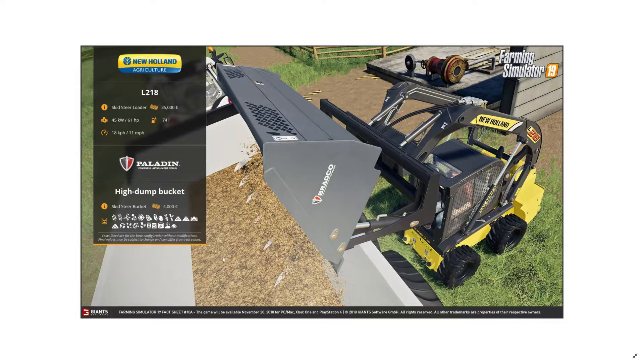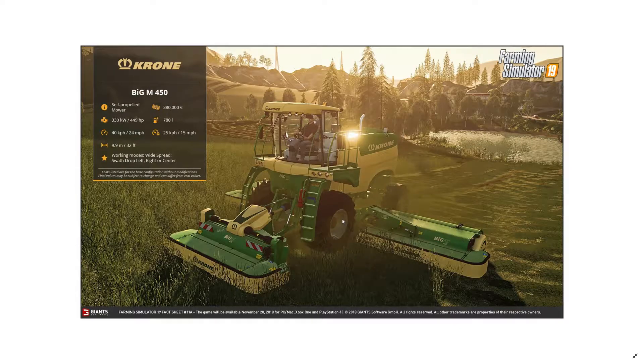New Holland skid steer loader at 35,000 euros — really good price. It comes with attachments: bale grab, bale spike, pallet forks, manure fork, bucket, and a high-dump bucket you can tip with hydraulics. Here it's shown filling manure into the Kuhn trailer. The bucket capacity isn't listed on the fact sheet, but in-game it was usually around 2,000 liters.